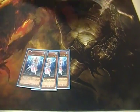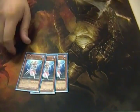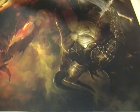Then you've got your three Deep Sea Divas. Basically it just helps you speed up your deck, get your Atlanteans going, and gives you more options.